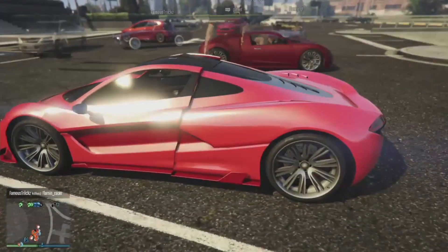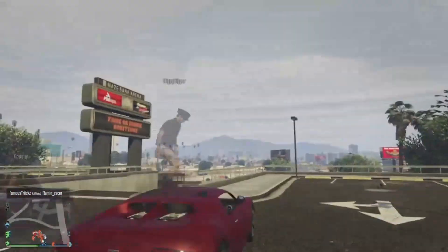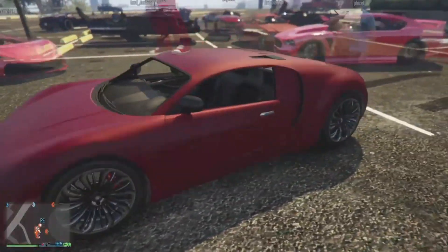Soldier's got another T20 — a really solid modded paint job there. I like that with the darker red as the secondary. Looks pretty nice. And then finally, Trippy Tripper with his matted out red Adder, which actually looks pretty nice. I like that.